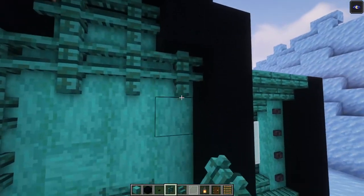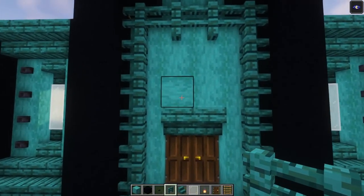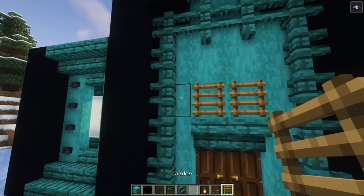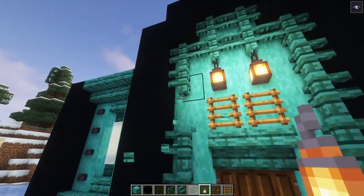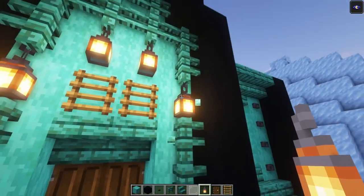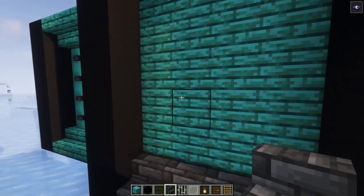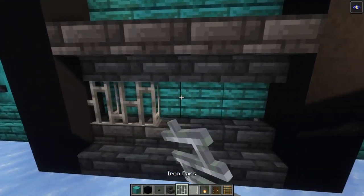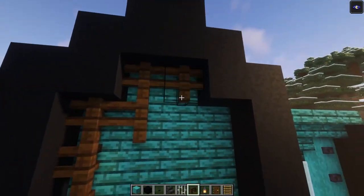Now let's decorate the entrance and the side walls. You want to start off with a lot of fences like this, then add two ladders followed by two lanterns. Replace two blocks with lanterns again. On the sides you want to have a row of deepslate stairs, do the same thing on top followed with iron bars, then take some dark oak fences and place them in.